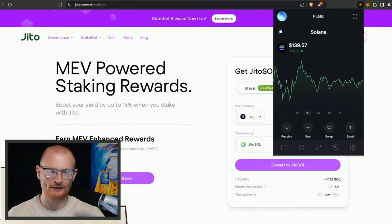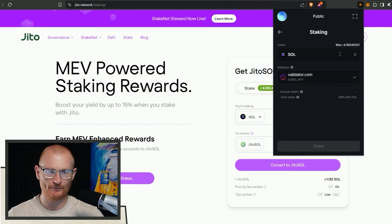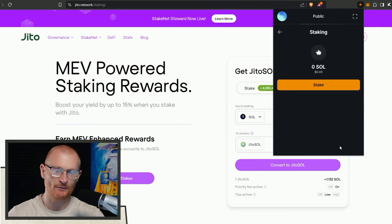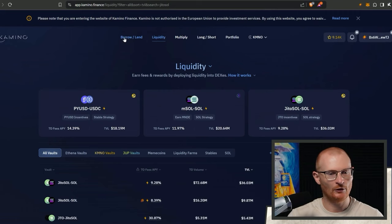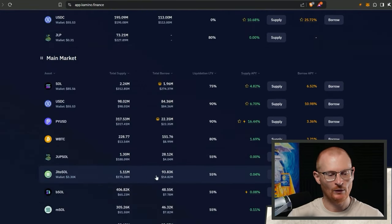I still want to have my SOL generally staked with validate.com, so I'll still come into Solana here and stake - I'm going to put in another 3.5 SOL with validate.com. That way we're always kind of continuing to stake. But I'm going to try something to outperform and get us back over ten thousand dollars. I want to go and borrow some pyUSD.